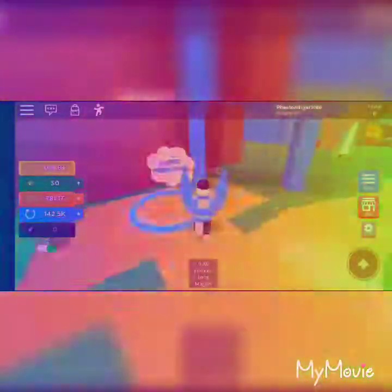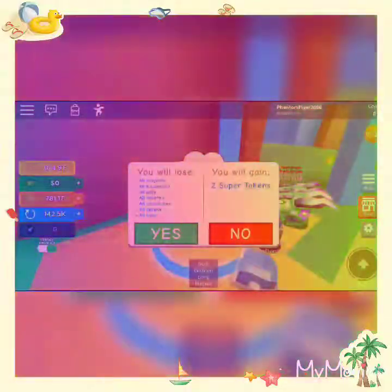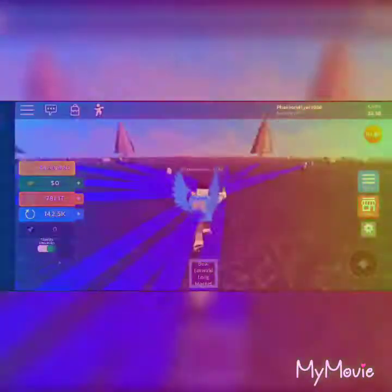Usually when you come in you only see the 2,500 and 5,000 rebirths because you haven't super rebirthed yet. Super rebirths are like this: when you do a super rebirth, you lose all your magnets, backpacks, pets, rebirths, cash and coins, tokens, and hats. So you really have to think about it before you do a super rebirth.